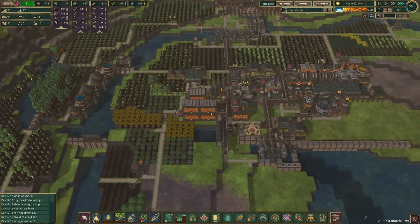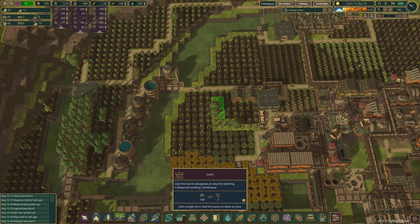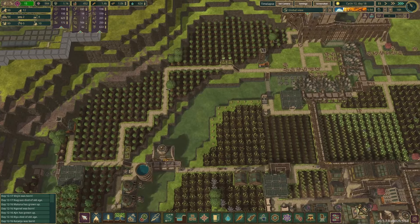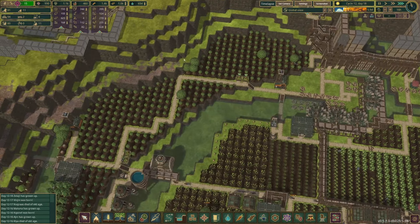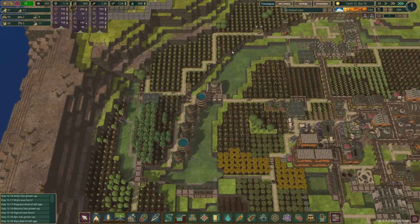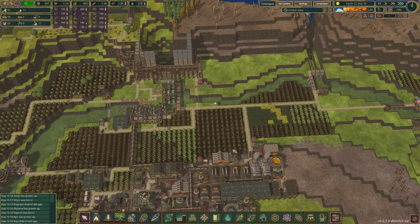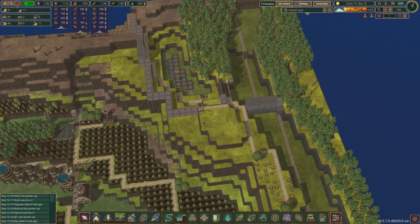Once all these trees are kind of gone we can have more over there, but we could also consider moving some of these oak trees over to this area and having more food. How's all this coming along? This looks good — it's coming along nicely.